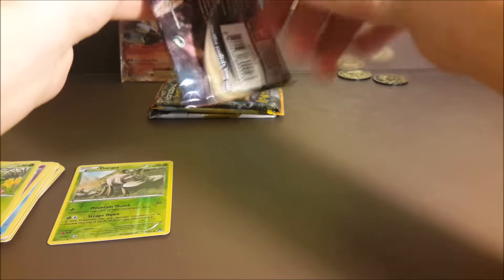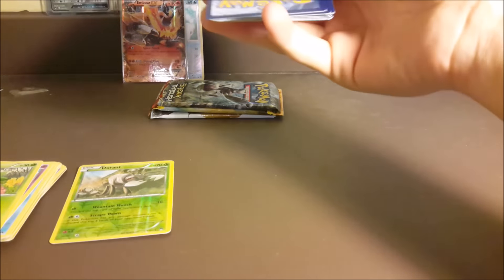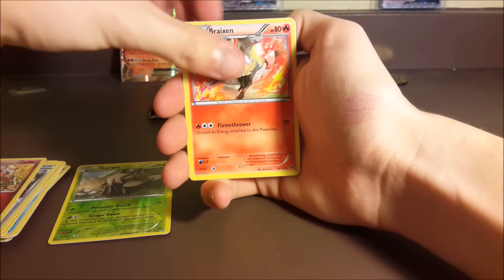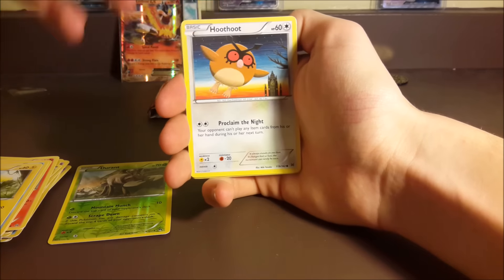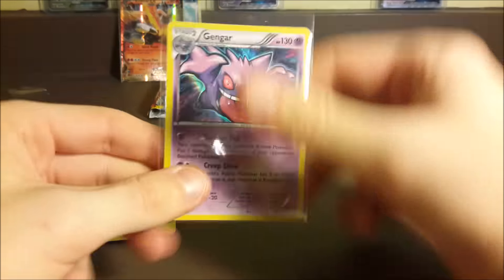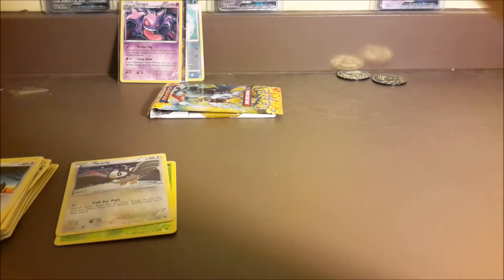I've pulled even less of the Palkia EX in that set — I think like twice, and I've opened a whole case of them, so it's kind of surprising. We get a Houndoom Spirit Link to start off our Breakthrough. We got Axew, Remoraid, Pikachu, Hoothoot, reverse Starly, and a holo Gengar. To be honest we're three for three — I count holos as a pull because you don't get one in every pack. That's a pretty awesome start — three for three with a holo there.